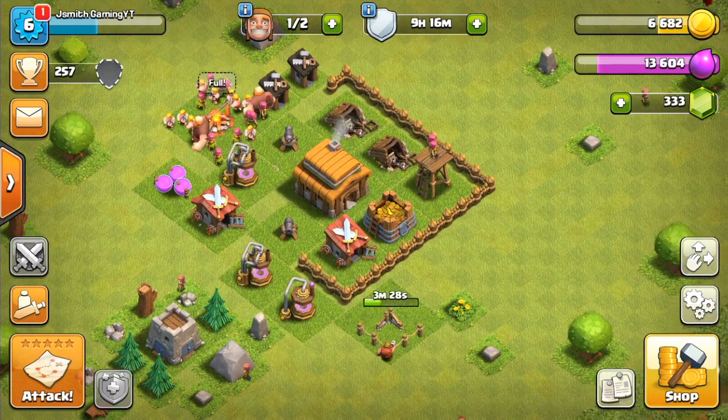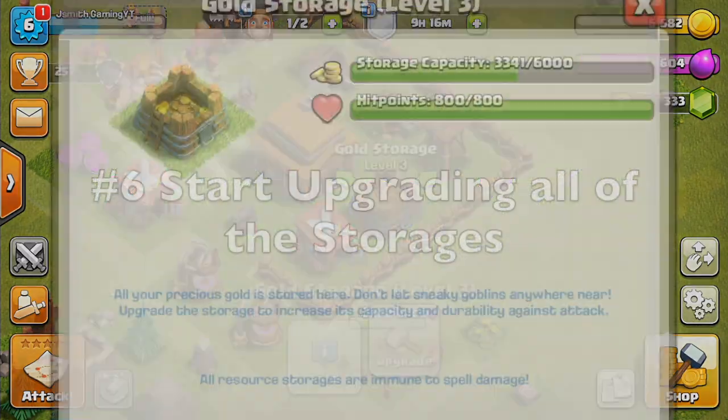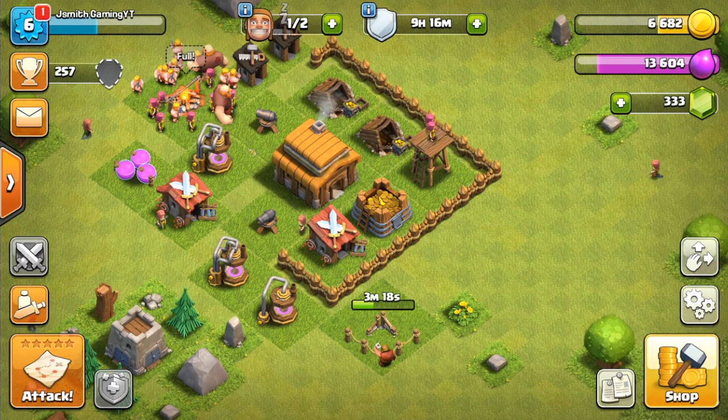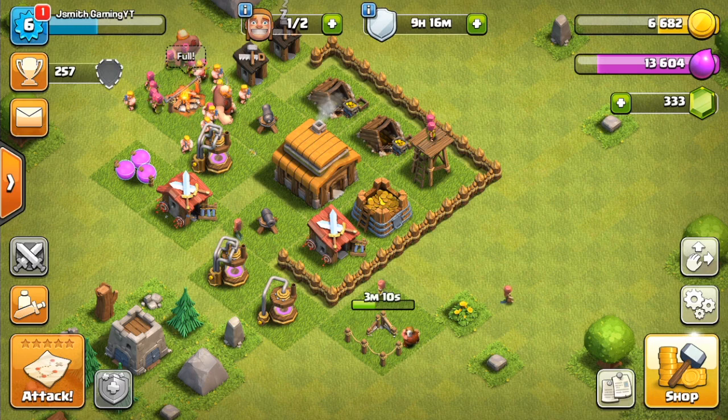After you've upgraded your Elixir Collectors and Gold Mines, upgrade your Gold Storages. I'm going to leave a full ordered list of what to upgrade at the end of the video, so feel free to screenshot that. Upgrading the storages will help you hold more loot and be able to afford Town Hall and building upgrades.